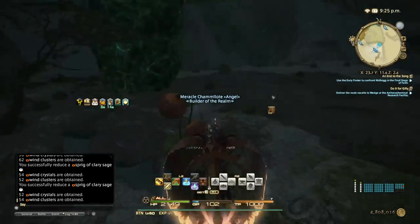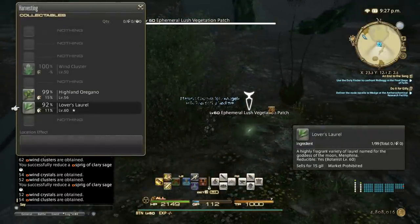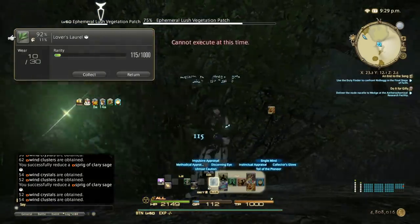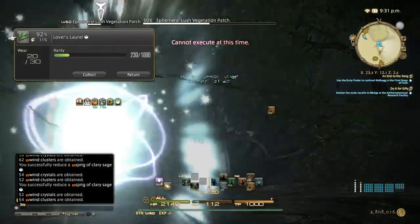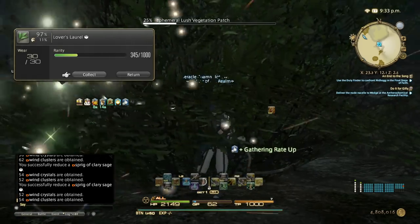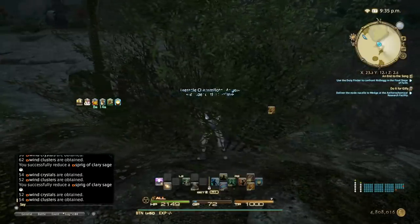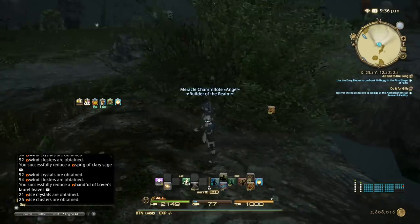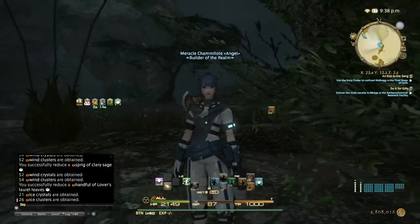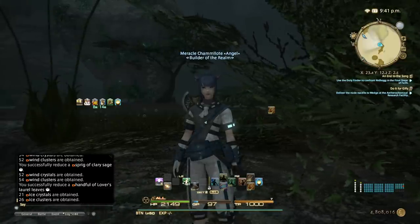Or I'll just type the spawn times in the description. Let me show you the Lover's Laurel as well, just to confirm it's the counterpart of the astral radiant astral morion. After aetherial reduction — there we go. I just find it weird that clusters are so expensive on the market board when it's this easy to get them.